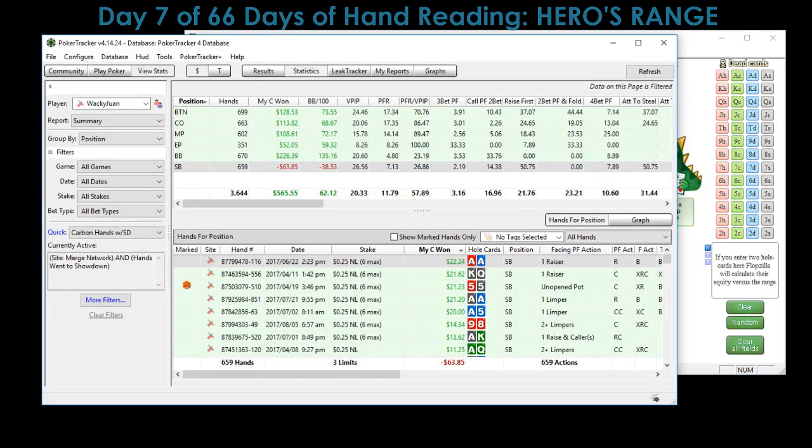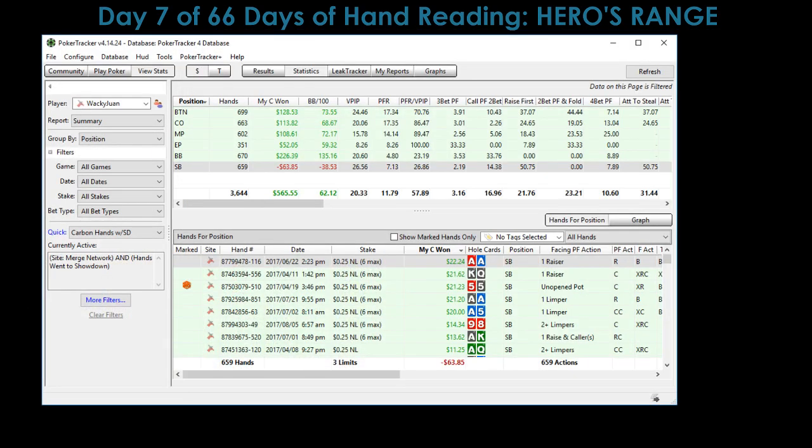Yesterday, a viewer on Twitch named LTU Maxima suggested a way to hide a lot of information. You can see how the screen is green right here — that means we won the hand, and you can also see the hole cards. The red ones mean that we lost the hand.